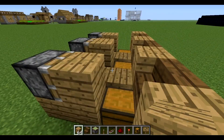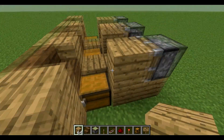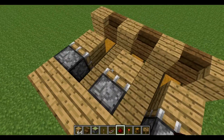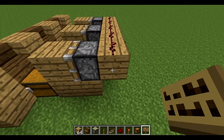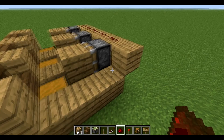So when you press the lever, all these pistons are going to activate and block the chest from opening. Now just do this and put a line of redstone like that, and you can lead it to a lever or a passlock.